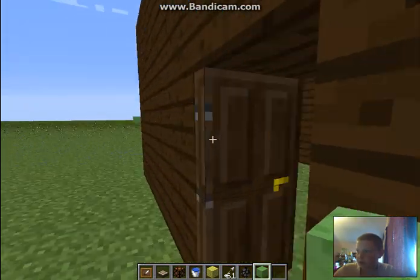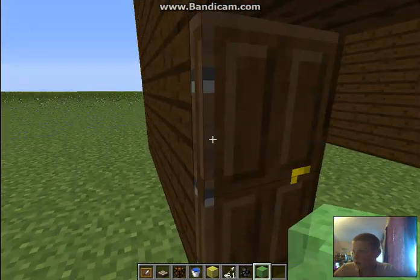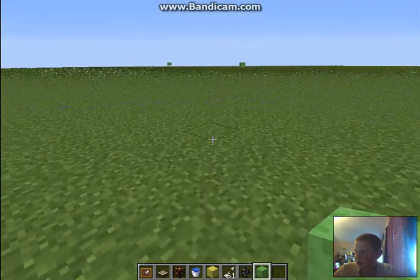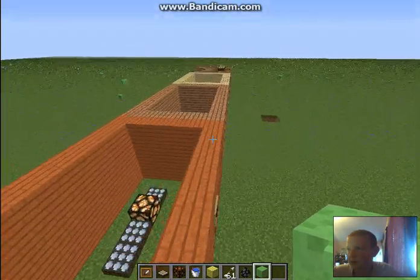And this is the dark oak. I didn't really find anything that could go in there. I just want to show you guys the door. They put new doors in — it's the same crafting recipe, just with different woods. It's really cool.